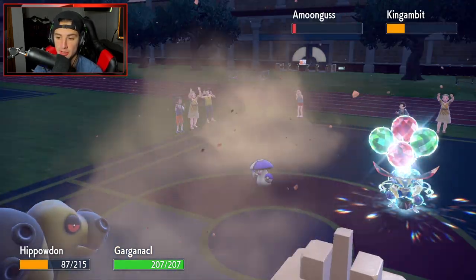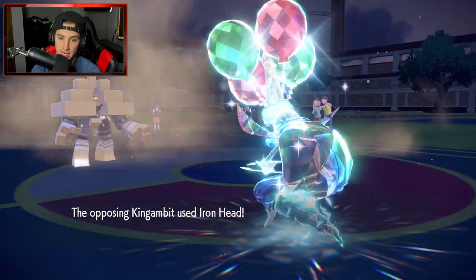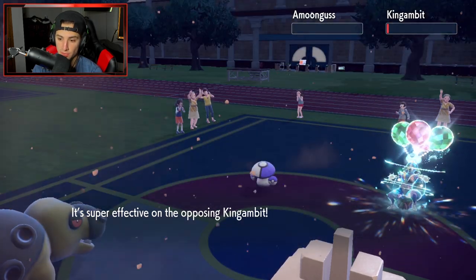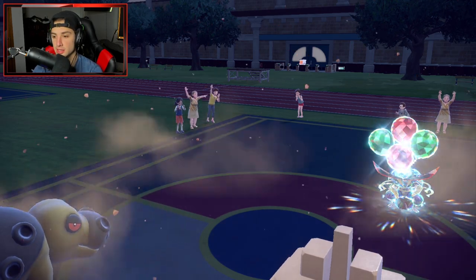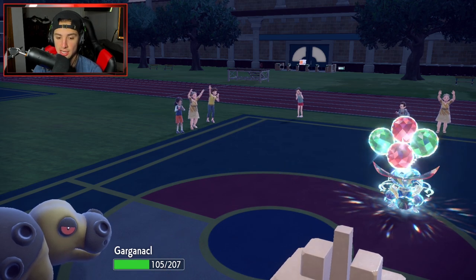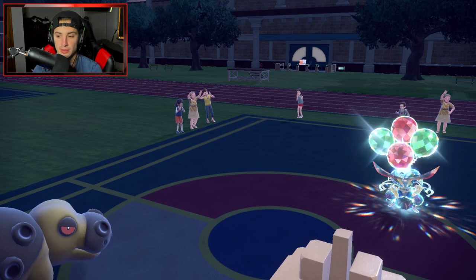If the opponent Rage Powders, that would be the smart play. Iron Head flies in but we made the right hard swap. Rock Slide goes out to try to KO both targets. We're not sitting terrible but they still have speed advantage.